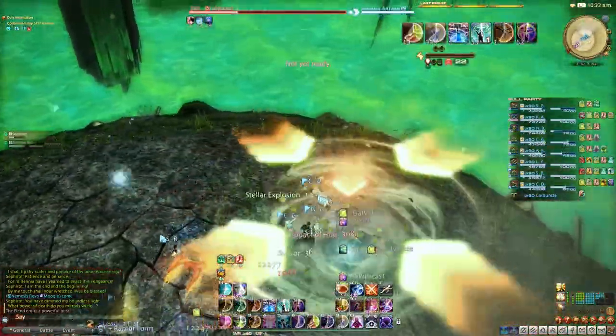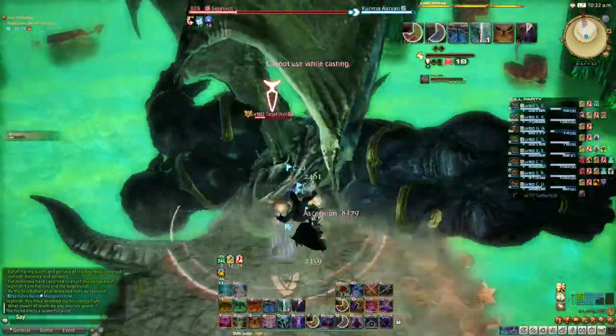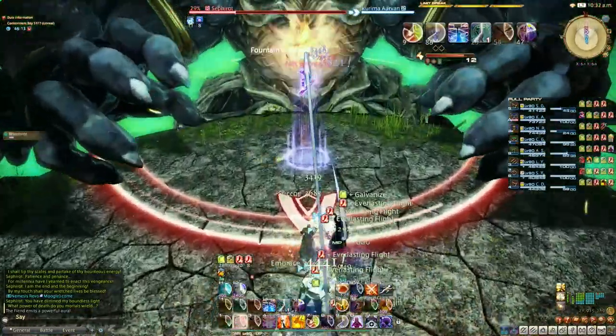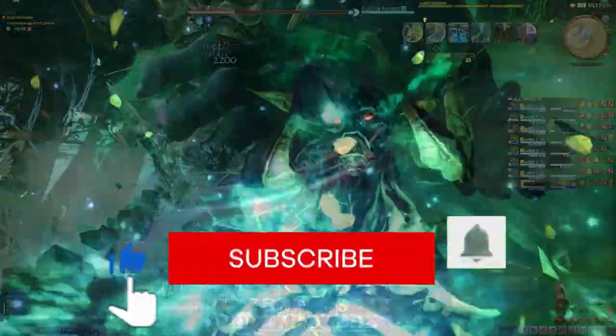One player will get a stack marker and all players should then quickly stack in the mini tornado left behind by the wind add. Run back to the centre to bait another twister flash, which signifies the start of a full repeat of all the mechanics since the boss got big. All done — like and subscribe to complete the duty.